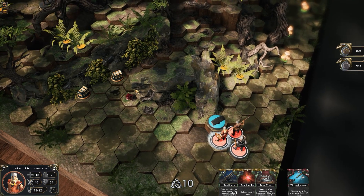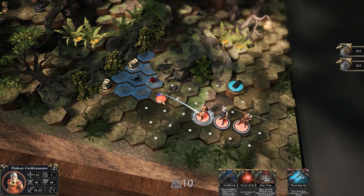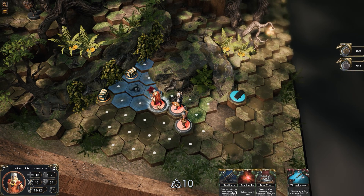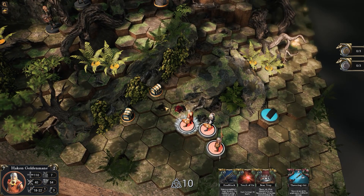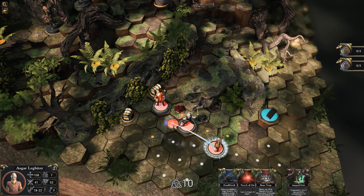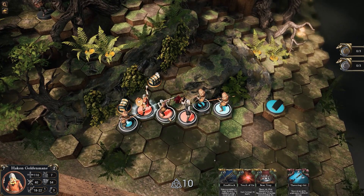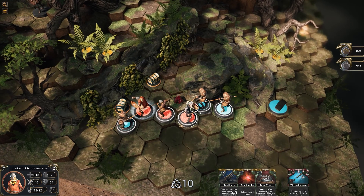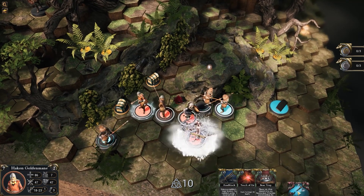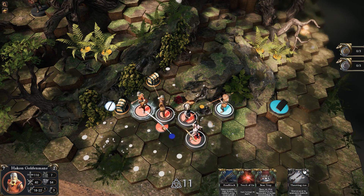Healing herbs. Any enemies? I don't see any. Seems there will be an enemy spawn here. Trigger it. Oh wow, they just drop in. Throwing axe. Kill him off. Good work.